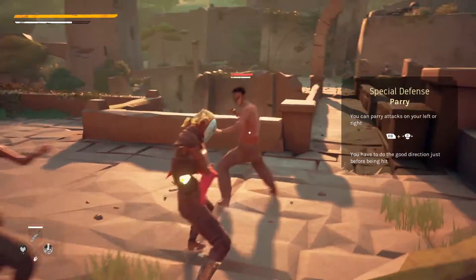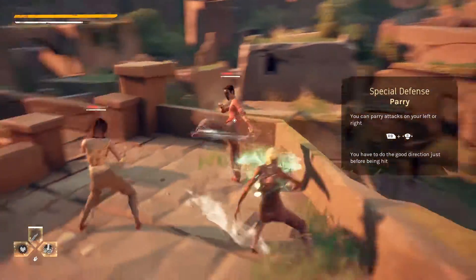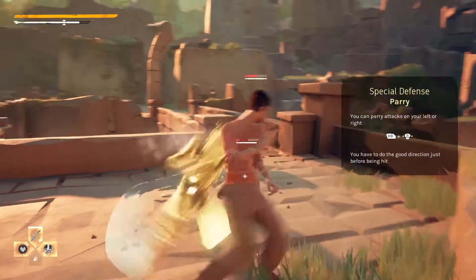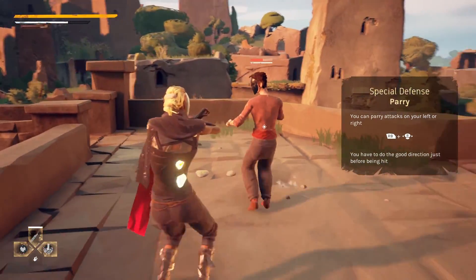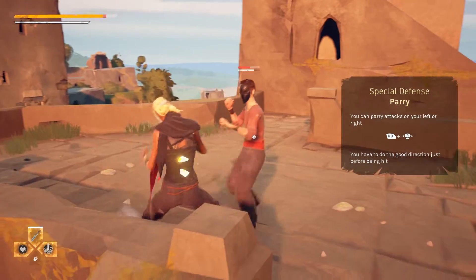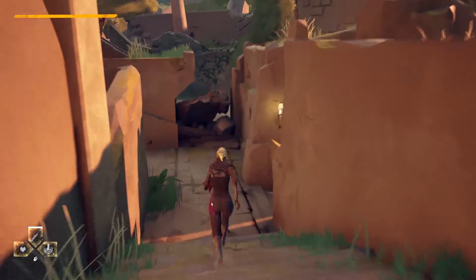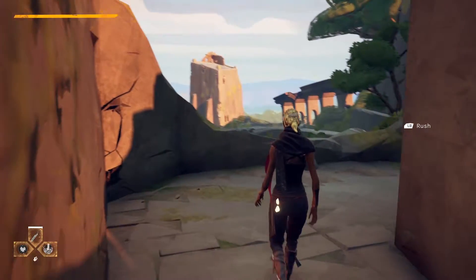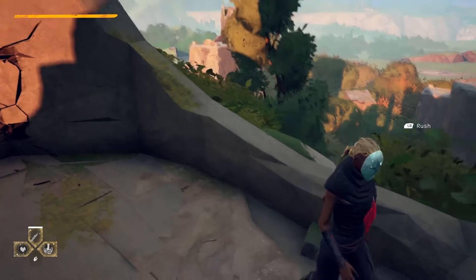Here we see the special defense of that character. In Absolver, every player can choose a combat style, and each style has a different special ability. This combat style has the parry ability. The character is able to parry attacks if done in the right timing, which was a bit messed up here — but we'll see it a bit later on.